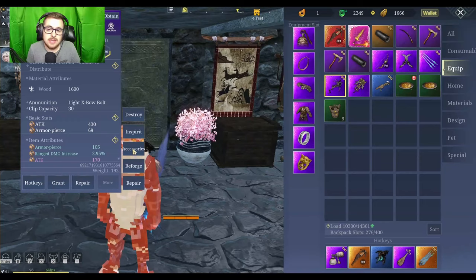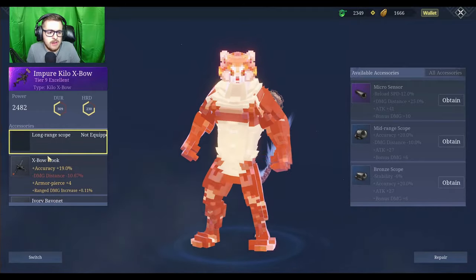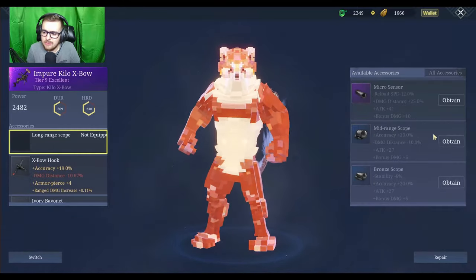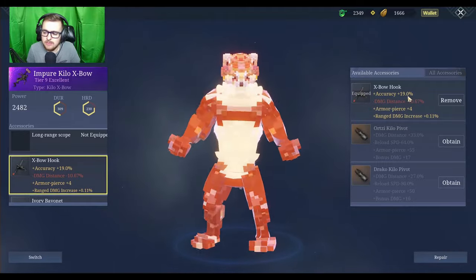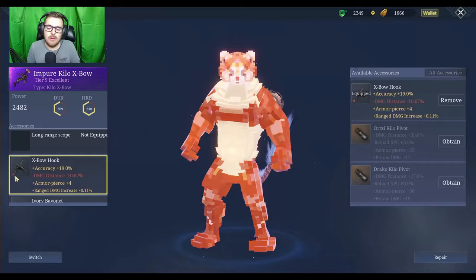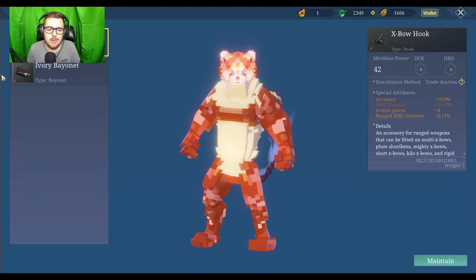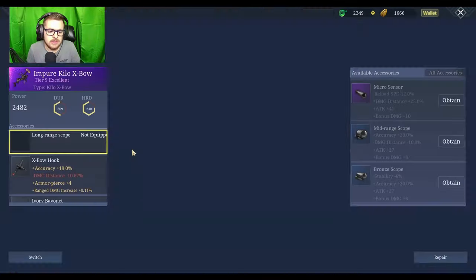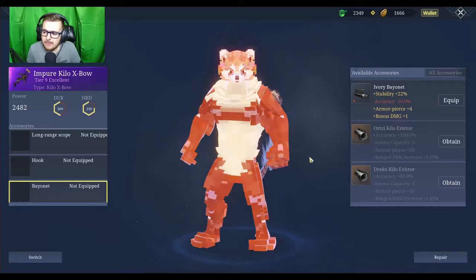Next I want to talk about accessories. As you can see I've got two broken accessories — you see the bottom left icon, that means they're broken. Now you'll see a long range scope here. If you don't have it, it'll say 'obtain'; if you do have it, it'll say 'equip.' In order to remove it I just click remove. Broken doesn't always mean it's actually unusable — you can go to repair and then maintain. But as you can see on this one the hardness is zero so I cannot repair it.